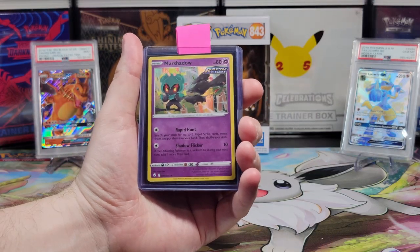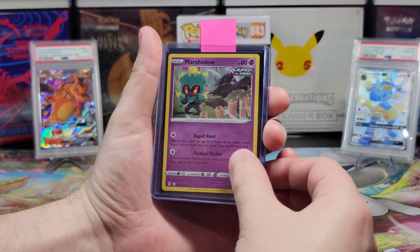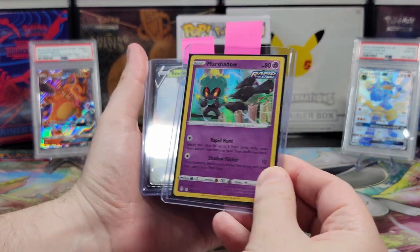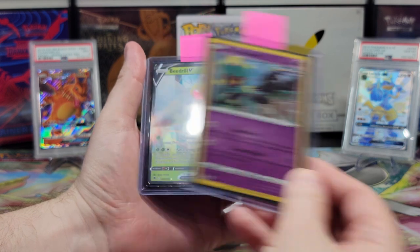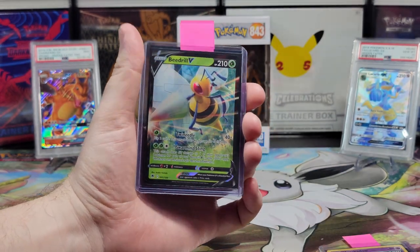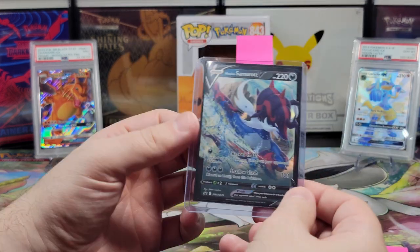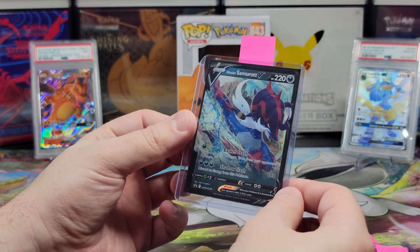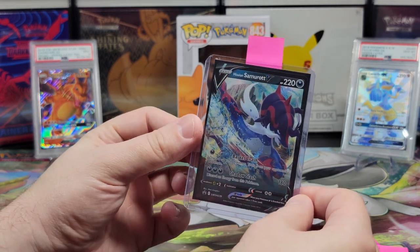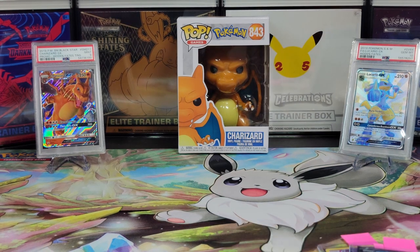So today in the tin we got not the best luck, but at least it wasn't all duds. We got this Marshadow, which is very nice — got a good holographic to it. We have this Beedrill V, and any of the original Pokemon I really like. And of course the promo Hisuian Samurai — you can really kind of see the holographic here. We hope you enjoyed today's video — don't forget to like, comment, and subscribe. We'll see you all next time.